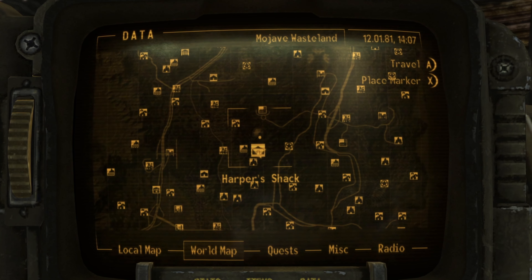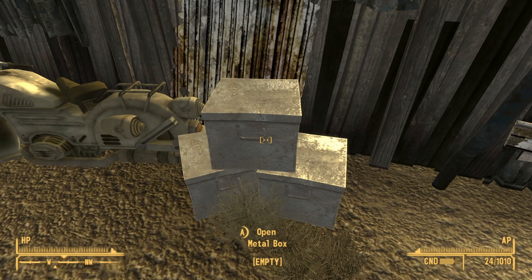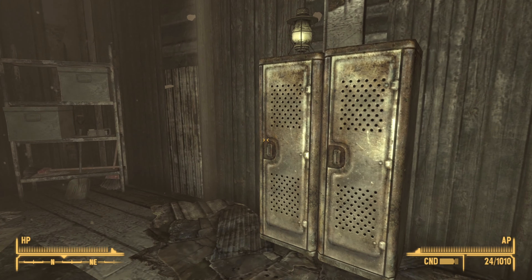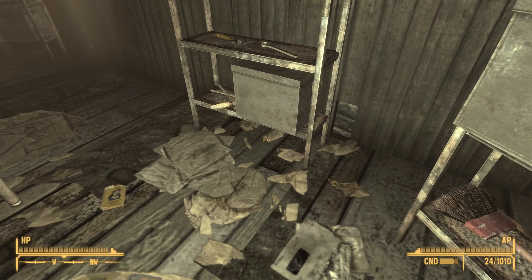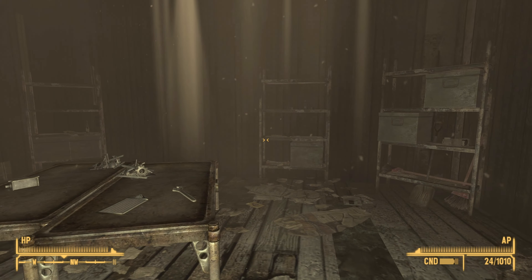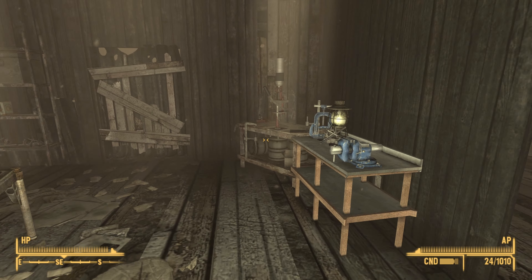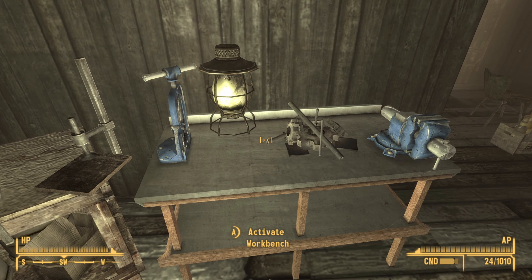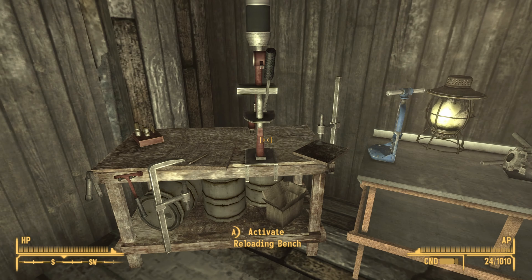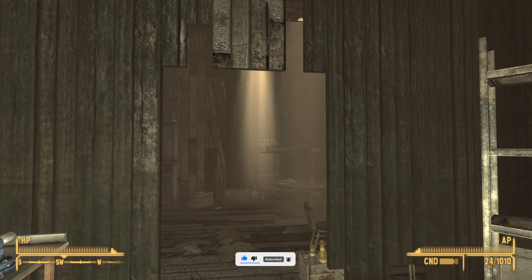The last one on this list is Harper's Shack, directly northwest of Novak. Outside it also has some containers. Once inside, there are plenty of storage options — more than what we've seen so far — with lots of containers and lockers split across two sections of the house. It also has both a reloading workbench and a regular workbench, giving you access to both crafting mechanics. The houses we've seen so far don't really have this combination.